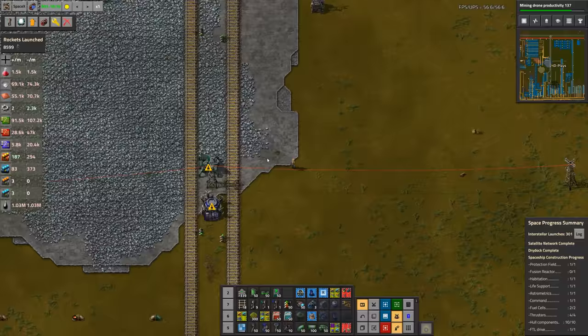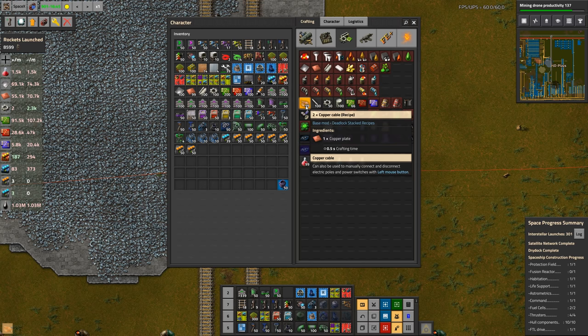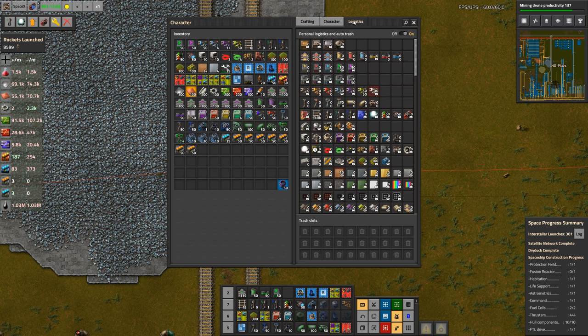Oh crap — I need one bit of copper cable, one bit of intermediate copper cable. Turns out we auto-trash copper cable.